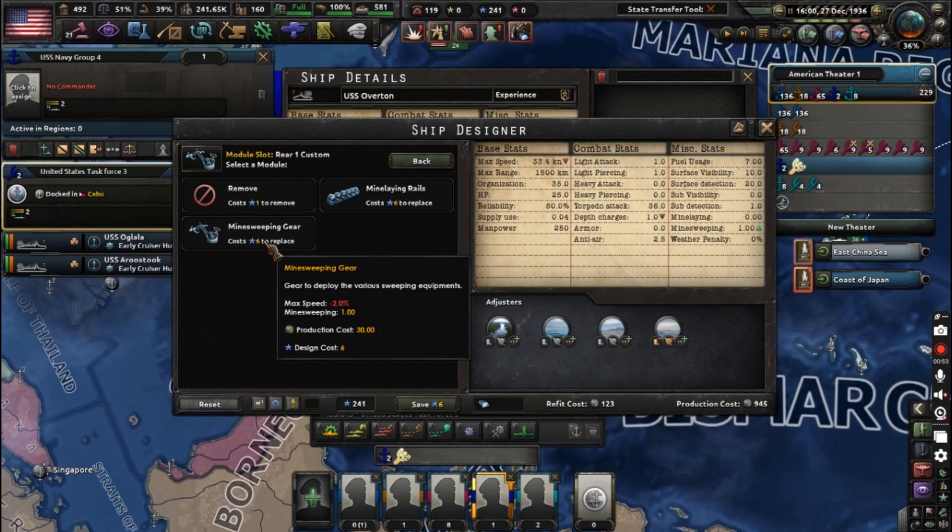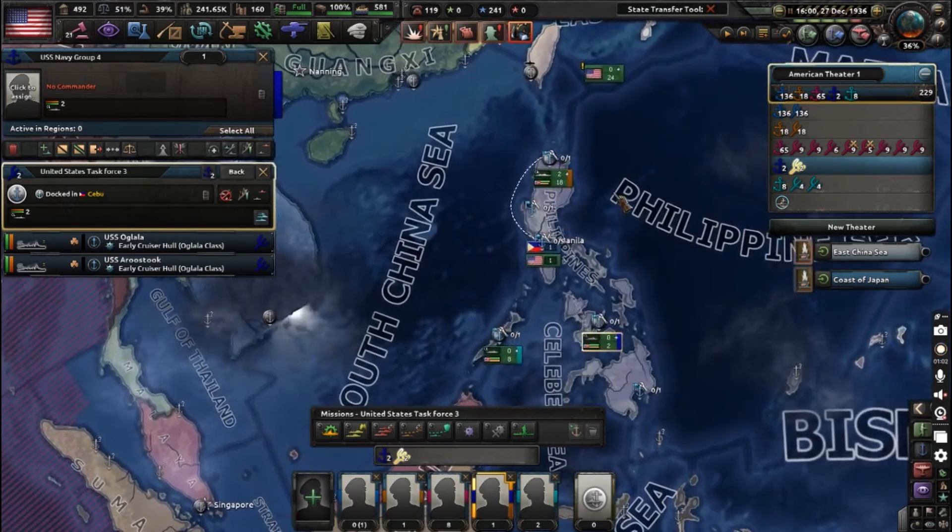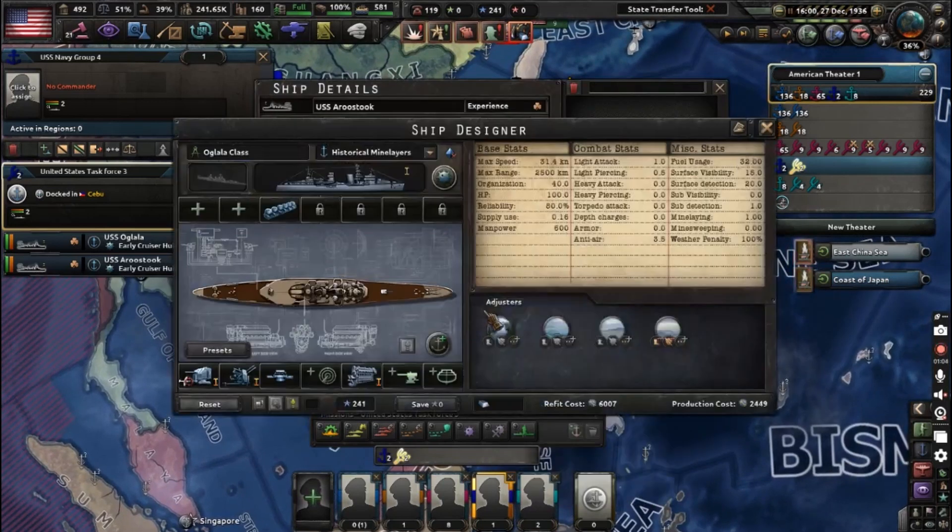Generally the AI does not minesweep that often, making mine laying an interesting option if you want to invest in it. You don't start off with many mine laying vessels, but you can definitely refit older vessels that are kind of past their prime.